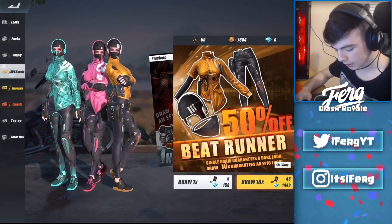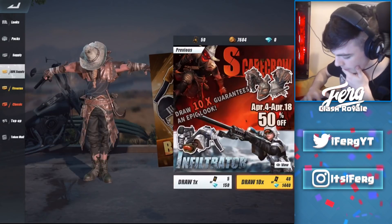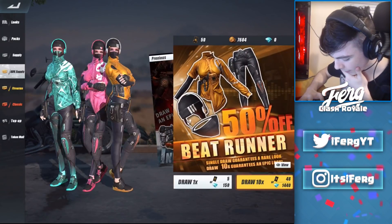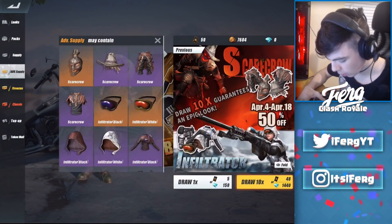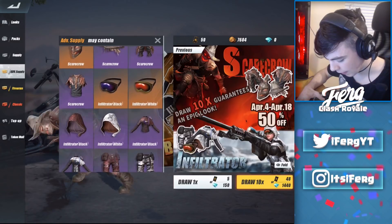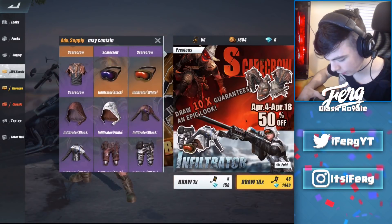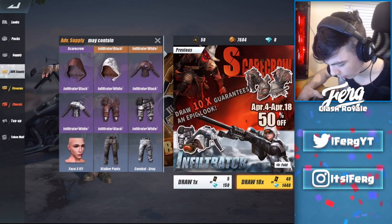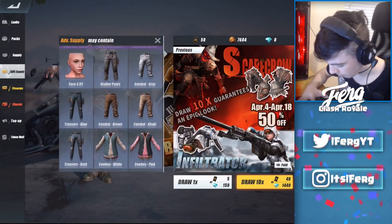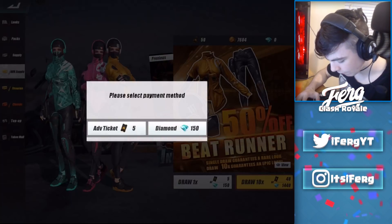All right, so you go down to the seal, let's go over to supply. We need to open these up — which ones do I want the most? I think the girl one looks a little bit better. Let's actually view them before I open them up. Oh, I like the Infiltrator white and Infiltrator black — that kind of looks like a purple actually, not really a black. I like that white hood as well. Maybe we'll split it up; I'll start with the girl ones.